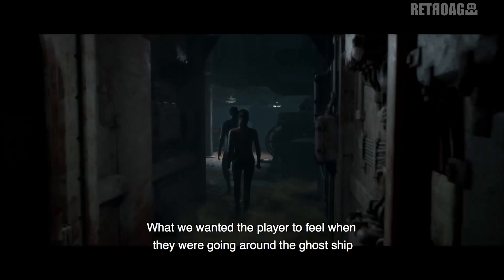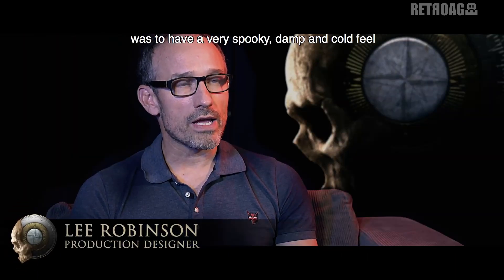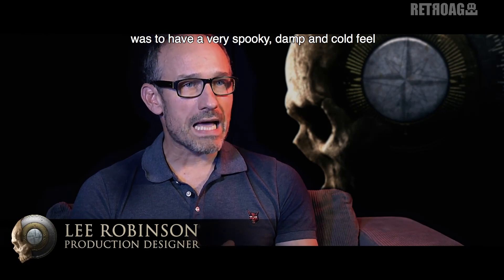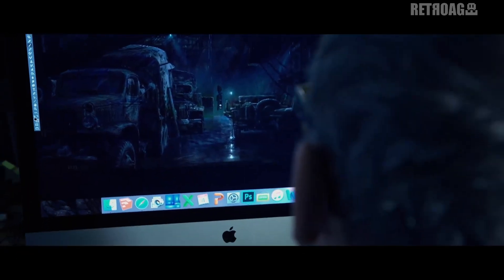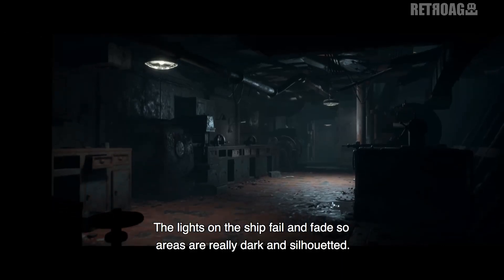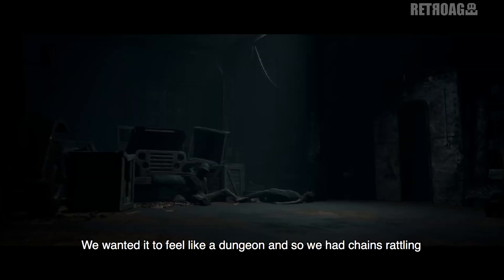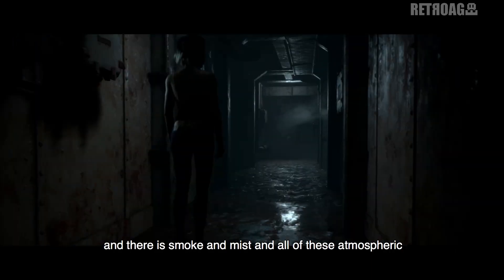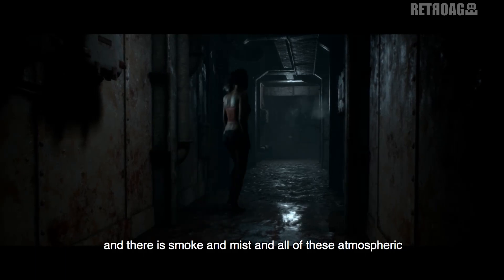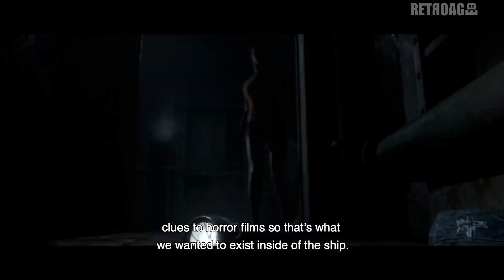What we wanted the player to feel when they were going around the Ghost Ship was to have a very spooky and damp and cold feel, but yet not knowing what was around the corner. The lights on the ship fail and fade, so areas are really dark and silhouetted. We wanted it to feel like a dungeon, so we had chains rattling and there's smoke and mist and all of these atmospheric clues to horror films. That's what we wanted to exist inside of this ship.